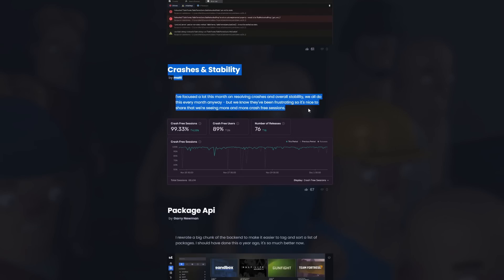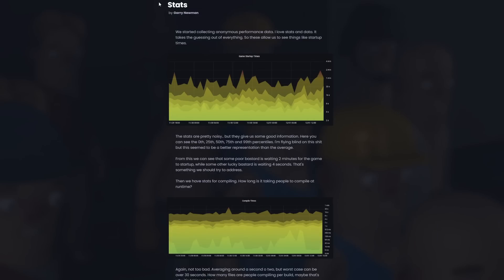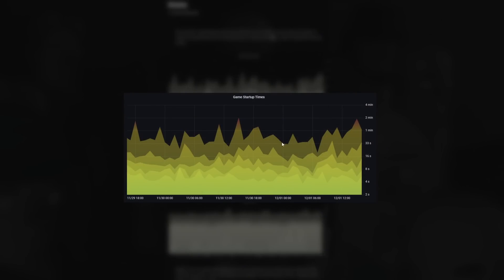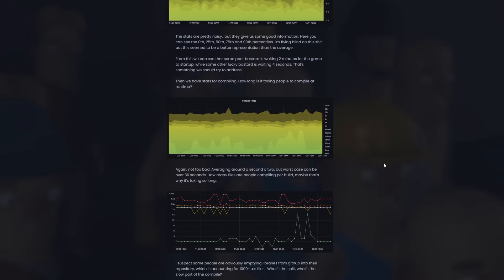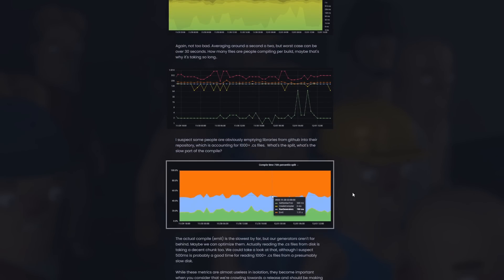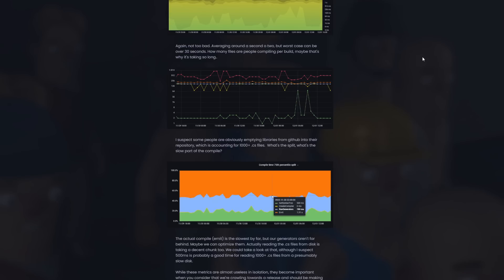There's been a lot of work going into figuring out crashes and improving stability, so it looks like Sandbox crashes less often. FacePunch also has new internal performance tools — this is anonymous performance data showing how long it takes people to start the game. Some people it takes over two minutes, but for some it only takes four seconds. They can use this data to more accurately figure out what is causing issues and how to fix them.